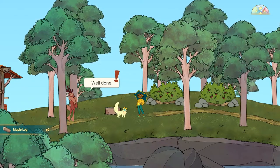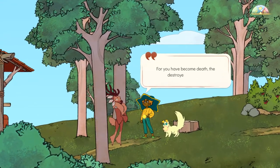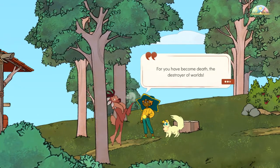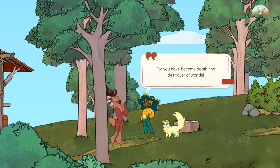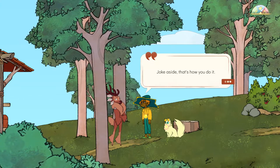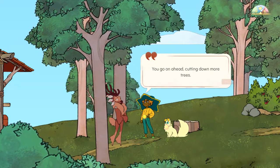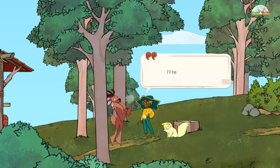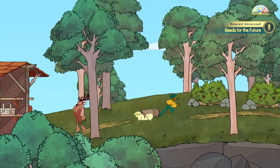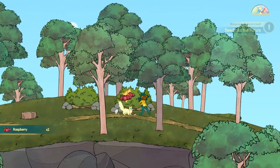We're gonna be crushed! Well done! Congratulations! For you have become death, destroy our worlds! I wrote it without even thinking about it. That's a great line. Joke aside, that's how you do it. Go ahead — cutting down more trees, go back to the boat. Build a field with all those maple logs, next to the raft. More than just that — look, I've got raspberries!